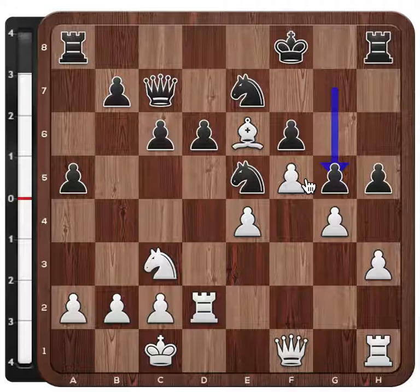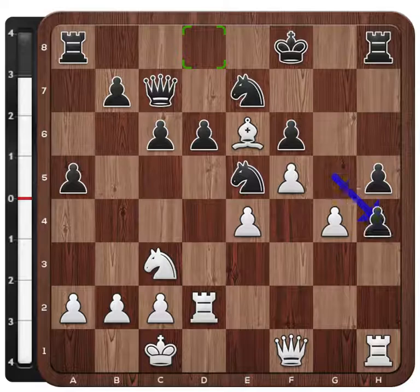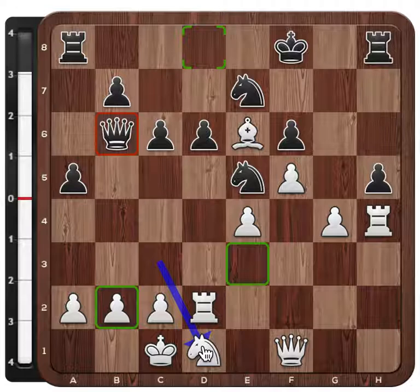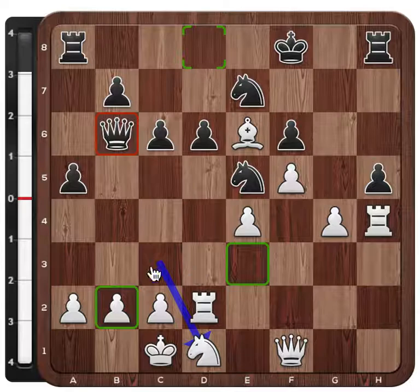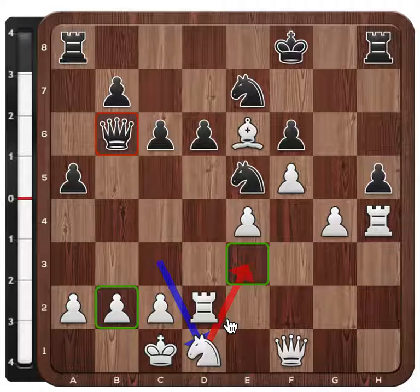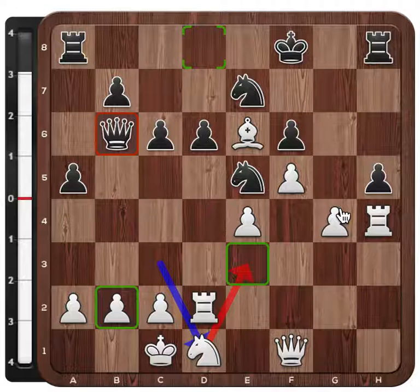Igor Natav didn't go for gxf6 but instead played h4 — another way of opening up the position. No matter how these pawns are exchanged, it's maybe an even more straightforward way to open up the position. After gxh, rook takes, queen to b6, white is close to achieving its goal. But then Igor Natav played the very interesting Nd1. This is a psychological resource — the black queen might have had the e3 or b2 square to generate counterplay, and now the knight denies this. At the same time it's an active move, because the knight can be brought back into the game through this route once the pawns are exchanged.